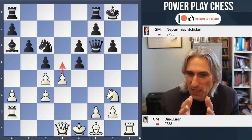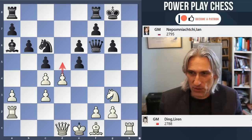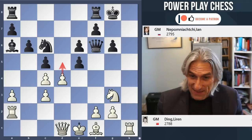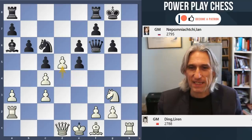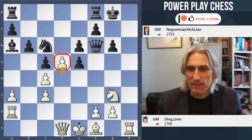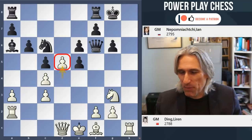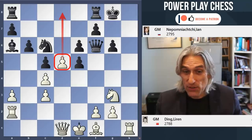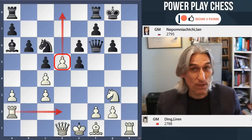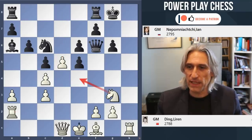I just wanted to give you an idea of the kind of possibilities in the position. In any case, Ding did not play Knight e4. Instead he went for d5. So this introduces another little problem for black - this is a passed pawn and potentially quite dangerous, particularly when it's supported by that rook. And Knight e4 is still in the air.